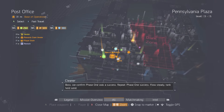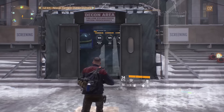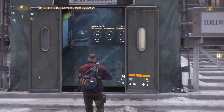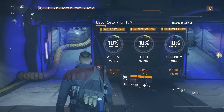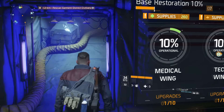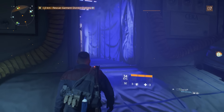And the next Easter egg is going to be inside the base of operations, so your main hub for the entire game. Make sure you walk really slowly inside here — you don't want to go too fast. You've got to go through the black light right here, reasons you just can't sprint. As soon as you get to that hallway, you can just start running again.